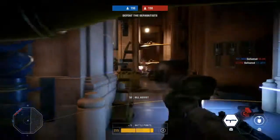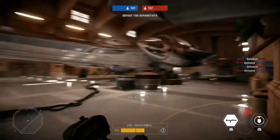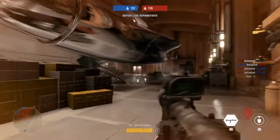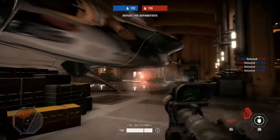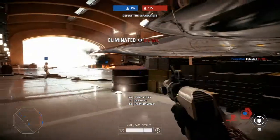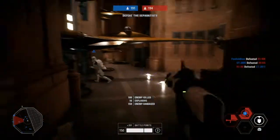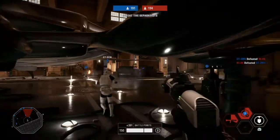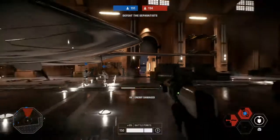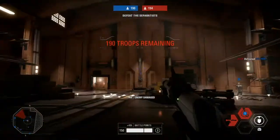As a rule of thumb, boost your allies whenever you need to and when it's convenient. Each one is different. There's improved battle command, which gives yourself and your allies increased health. Recharge command, which recharges everyone's abilities faster. And blast command, which gives unlimited firing — that's always a good one.